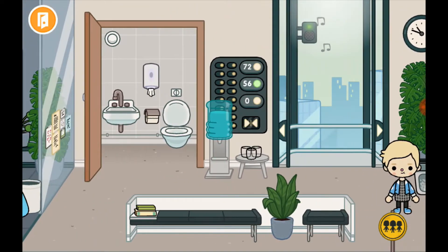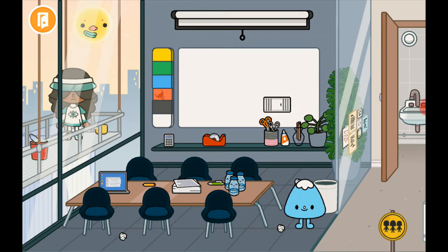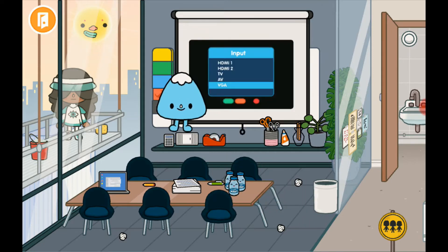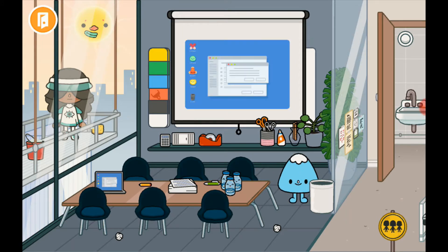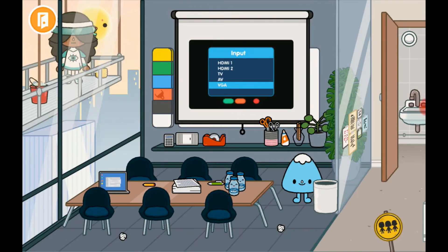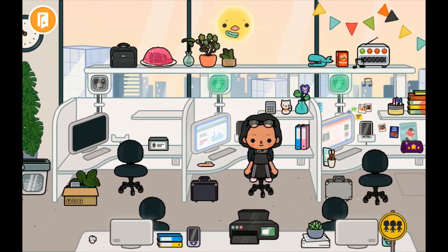Over here there is a meeting room where you can write on this board and then rub it out. You can also put this down and change the input on the system. It's pretty cool and you can move this up and down. Clean your windows — there we go. And over here there's just the work benches.